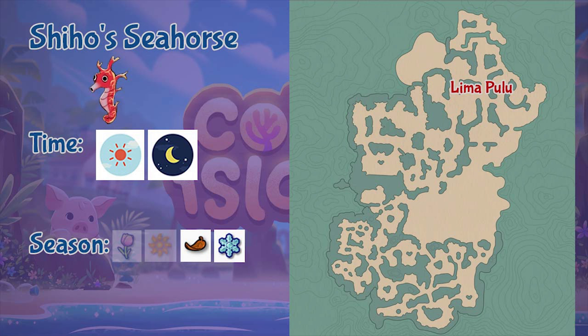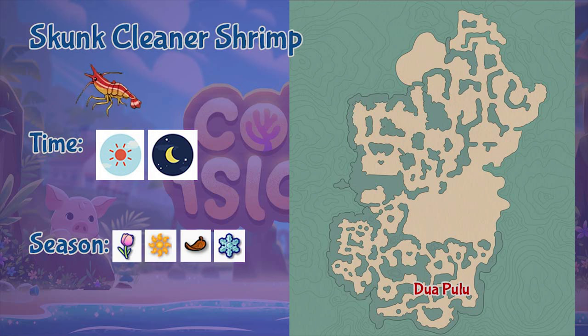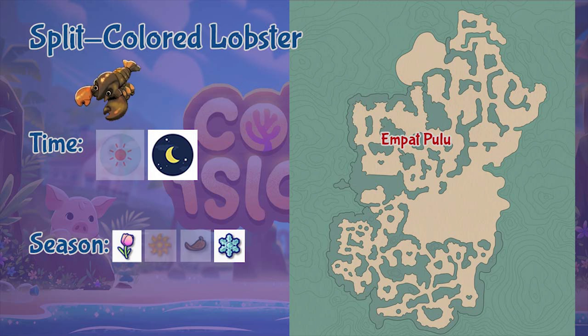Next is the Shiho Seahorse, found in the Lima Pulo region throughout the whole day but only during fall and winter. Next is the Skunk Cleaner Shrimp, found in the Duapulo region throughout the whole day and across all seasons.